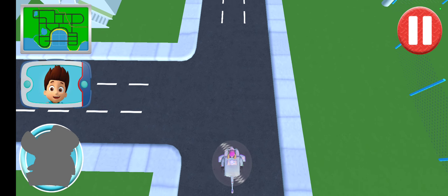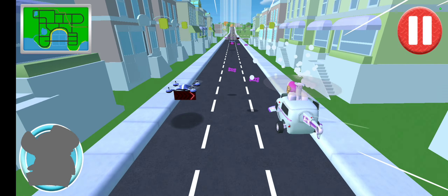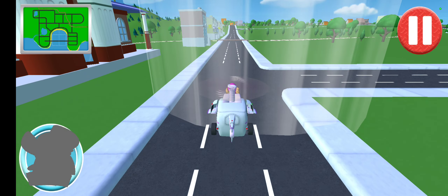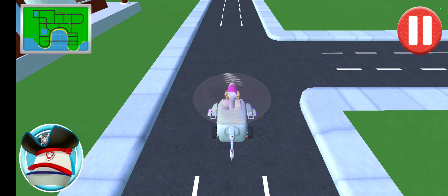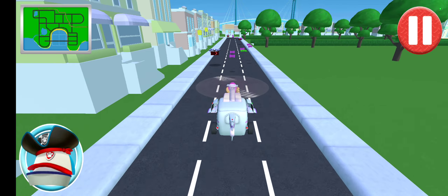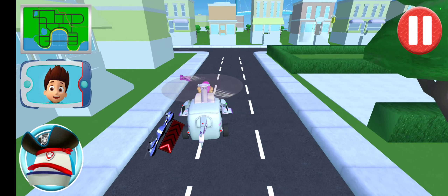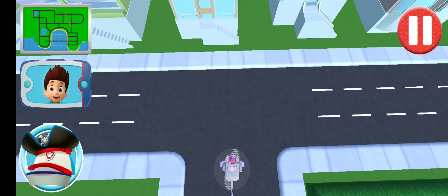Turn left — this is the way, good job! Hello, Zuma! This pup's gotta fly — bye! Turn right, not much farther now, great driving. Watch out for the obstacles on the road — swipe left or right to avoid that! Turn right, this is the way, good job!